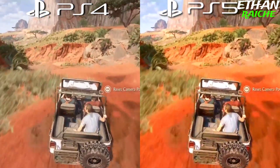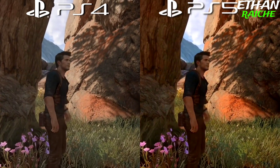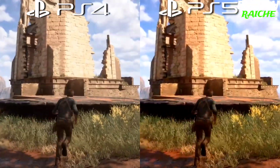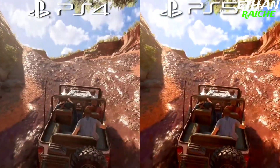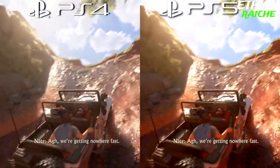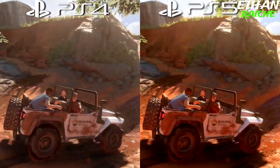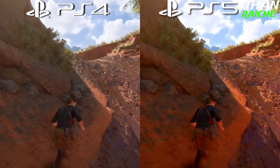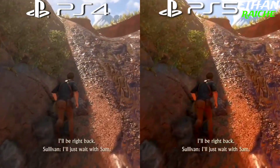PS4 runs at 30 fps and PlayStation 5 at 60 fps — both consoles look almost the same, but the main thing is PS4 graphics are almost the same as PS5. PS5 performed better in every situation than the PS4; however, game quality is a bit different on every console, and that's the biggest win point for the PS5.